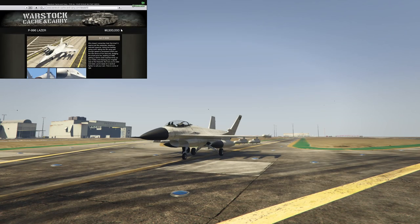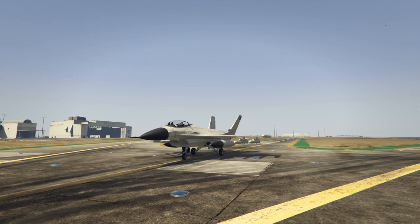At number five we have the least useless plane on the list: the P996 Laser. The reason this thing is on the list is simply because you can go to the military base and just grab one of these things for free. You can steal it, call Lester as soon as you're in it, and just fly away. If it blows up, go back and get another one. To buy this thing, however, it costs 6.5 million dollars.